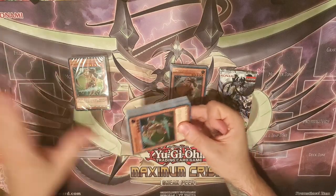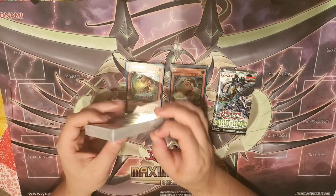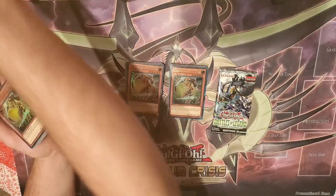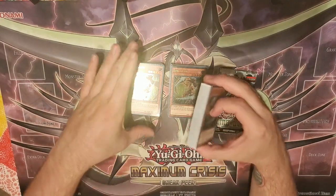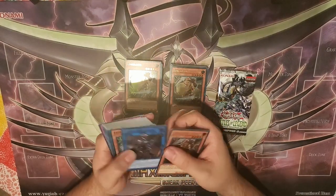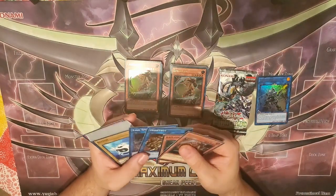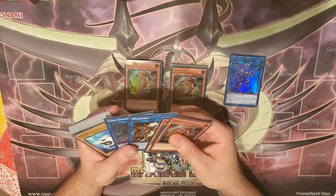In the future we're gonna have to actually open some more Dark NeoStorm for those Cyanet Minings. Those are gonna be very, very important. I don't think they're gonna be getting a reprint anytime soon, so we're gonna have to dig into some special editions for those. Decode Talker is actually gonna be a really nice addition to the deck. Not anything really else that's too good — but the Decode Talker is actually gonna be very, very important.